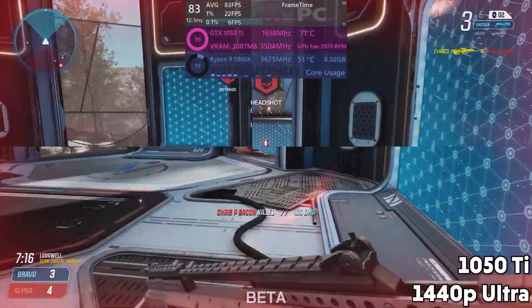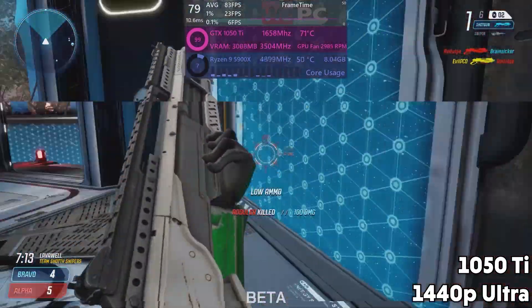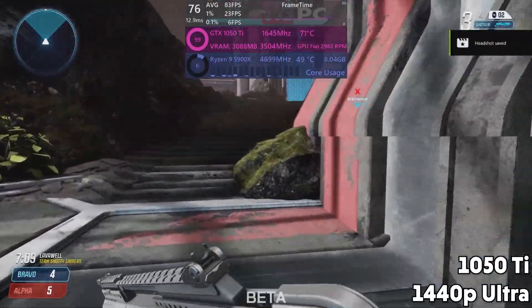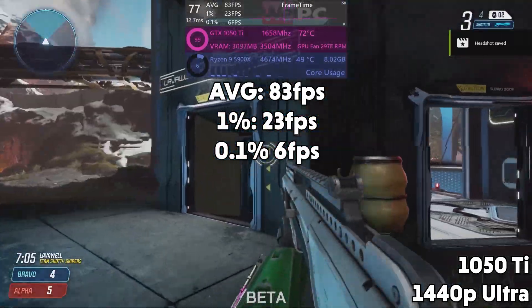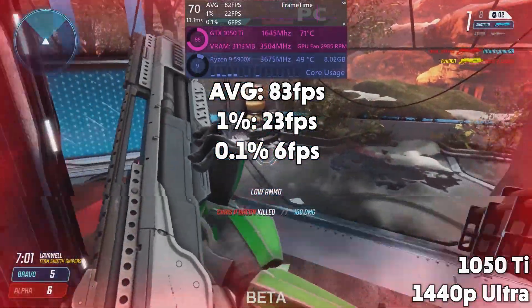First up for NVIDIA is the GTX 1050 Ti. A great value 1080p card for its time, but GPU prices are going to cost you nearly $200. Regardless of that, it does pretty well — with an FPS average of 83, 1% lows of 23, and 0.1% lows of 6.